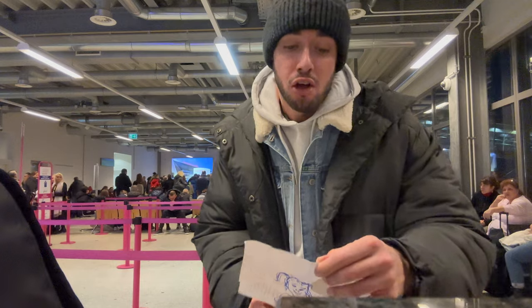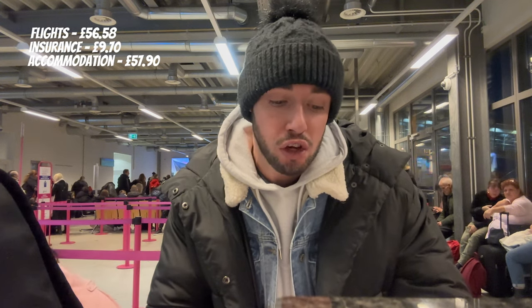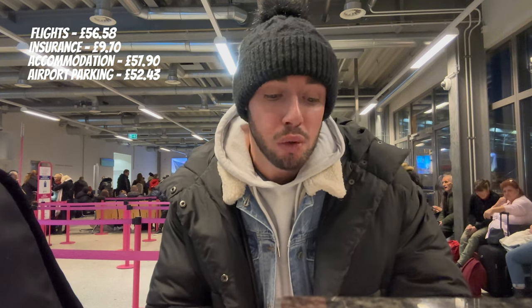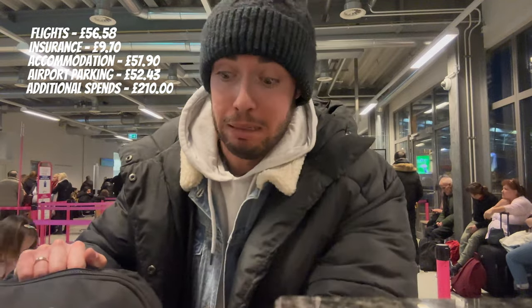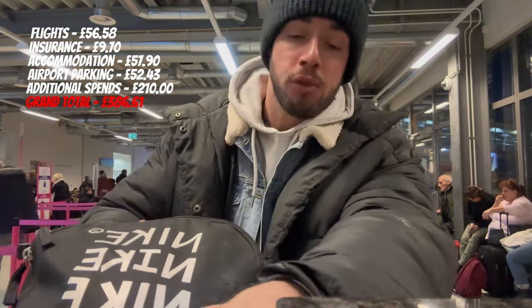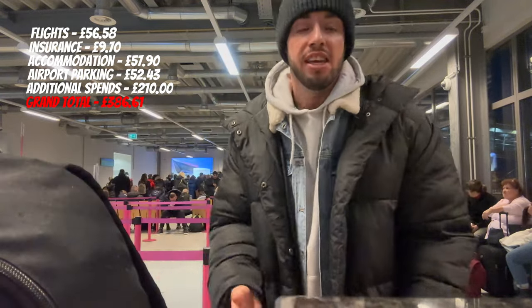Here's the cost breakdown: flights were £56-58, insurance was £9, accommodation was £57.90, airport parking was £52.43, and all spends including diesel for the trip to London and back, transfers whilst in Dortmund — for example the taxi to the airport today was 40 euros — the full spending money was £210. This is the cheapest one we have done to date. The grand total is £386.61. I think that's going to take some beating, but you get what you pay for, I guess.